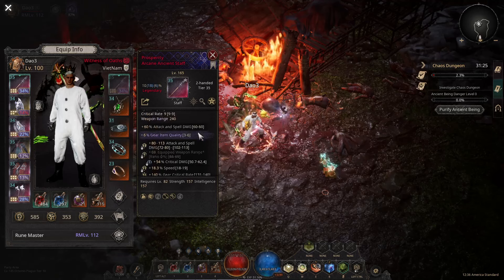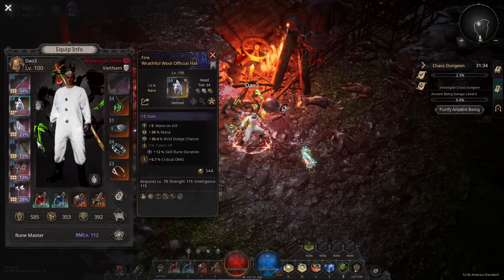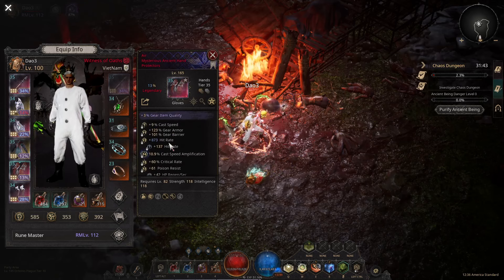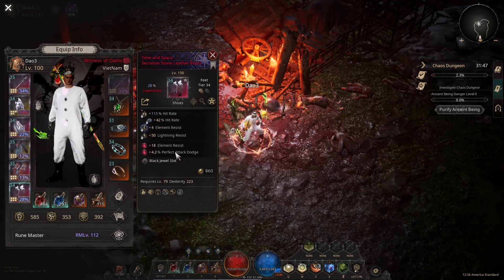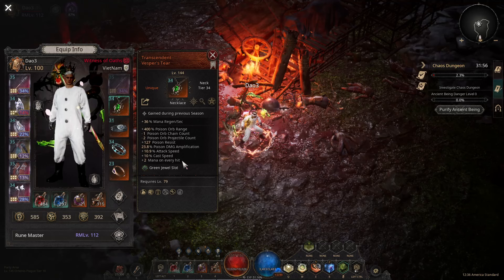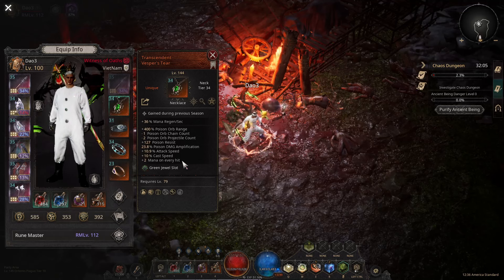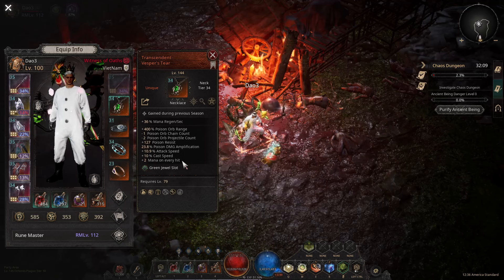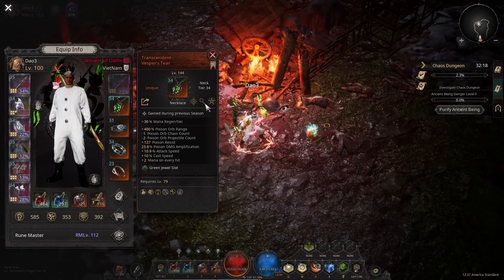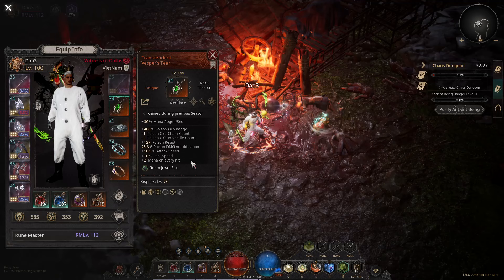I'm using a two-hand staff — a brand new two-hand staff. Not bad on crafting. Helmet, shoulders, armor, gloves, boots — this is the Tier 34 Vesper tiers, transcendent Vesper tiers. What this does is increase the range of Poison Orb, though you get one less Poison Orb chain count and minus two on projectile count.